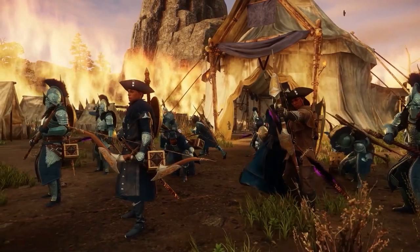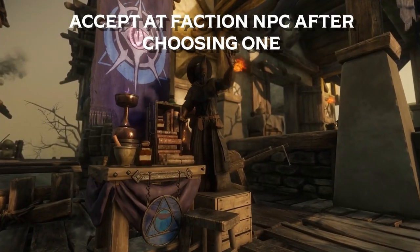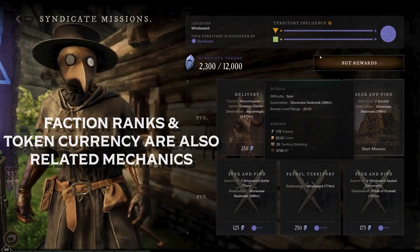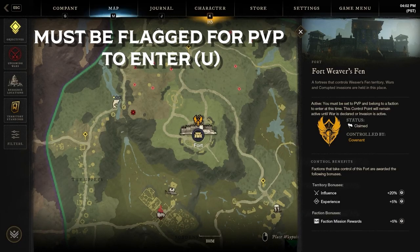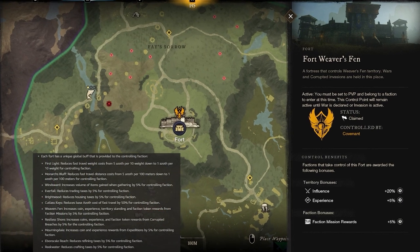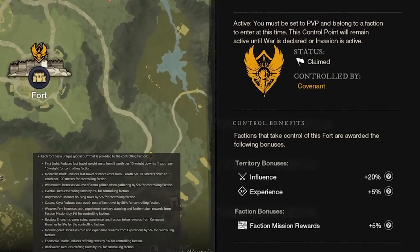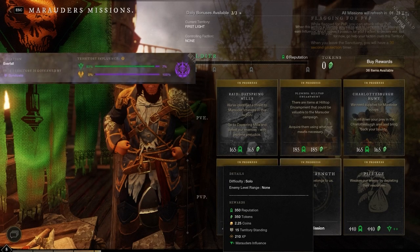This leads us into the territory aspect, starting with war. War is declared between factions by conducting PVP-based faction missions to gain influence within a territory. You can capture open world fortresses for your faction, which gives you various bonuses depending on which territory fort you claim, and also gives you an influence bonus to speed up the declaring process in that zone. Once the bar has completely filled with influence gained from your faction, the territory will go into conflict mode.